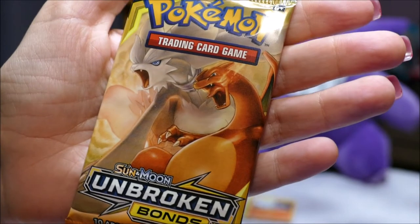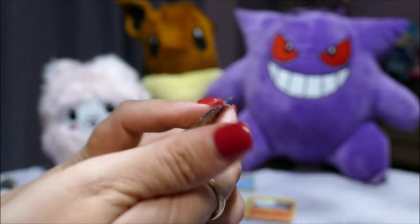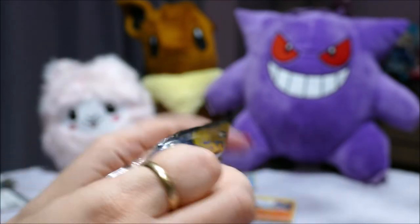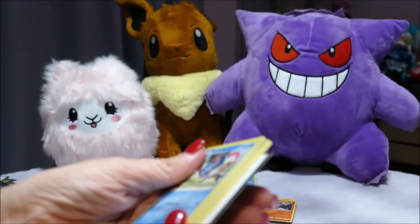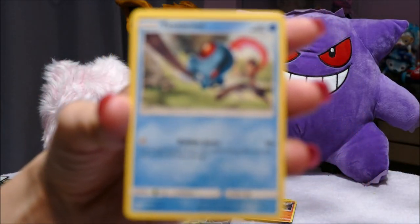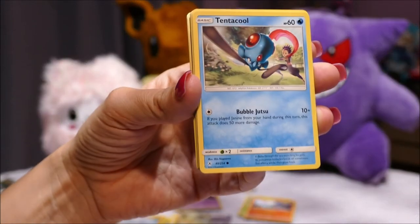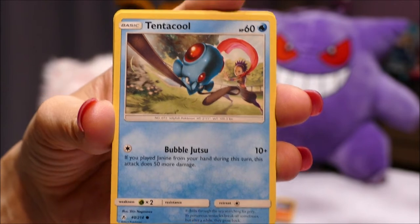Okay, the last pack — Charizard and Reshiram. Tentacool — hang on, it's not in focus. Let's just focus on Gengar — Gengar's got voodoo on it. Tentacool, Aron, Sandshrew, Ghastly, Tangela.